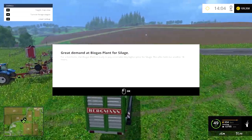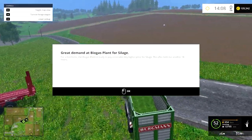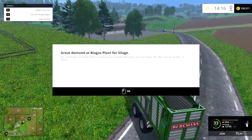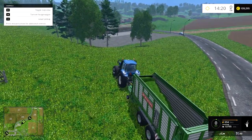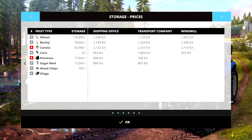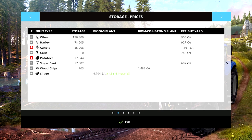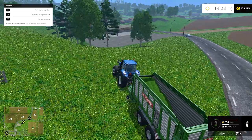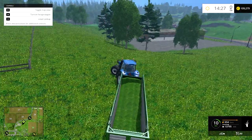Great demand for biogas plants — silage, oh Jesus. How much is it? Let's have a look. 18 — bloody hell, look at it. 5k plus 1.5k for silage. Wow, we can't waste it. We've got to do it guys.